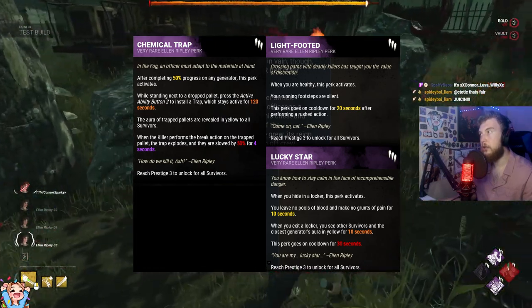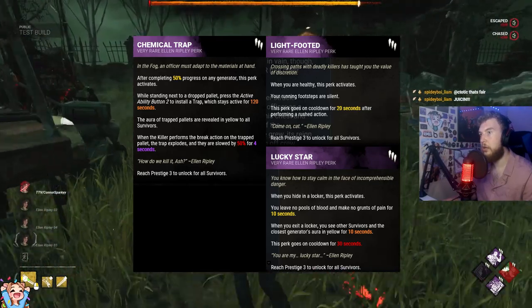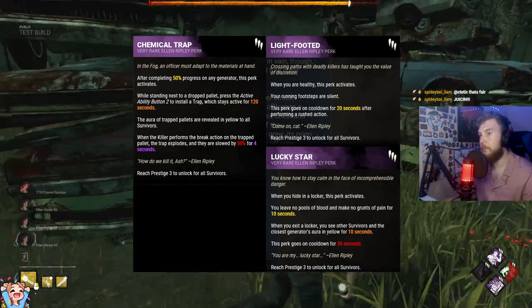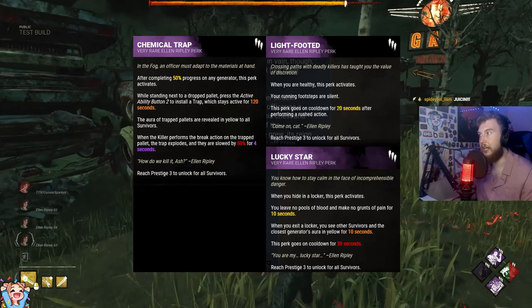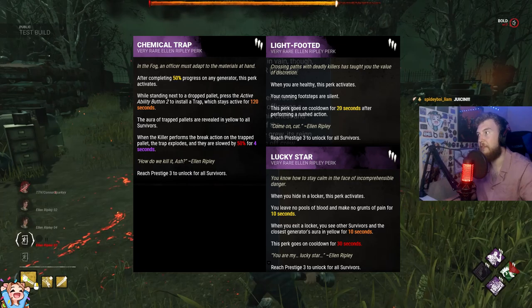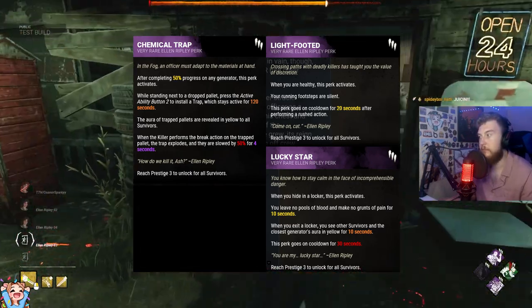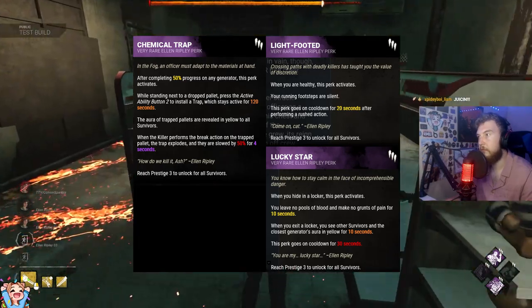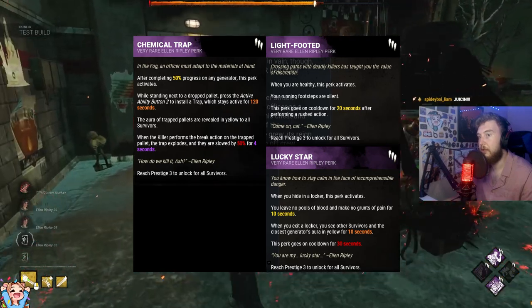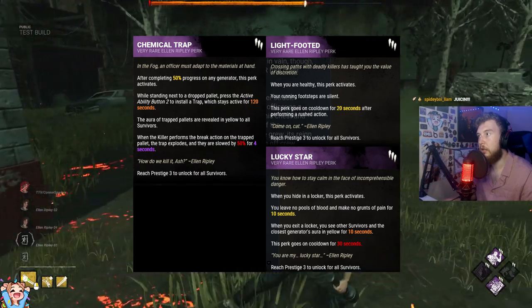The third and final perk is Lucky Star. When you hide in a locker, this perk activates. You leave no pools of blood and make no grunts of pain for 10 seconds. When you exit the locker, you see other survivors and the closest generator's aura in yellow for 10 seconds as well. The perk then goes on cooldown for 30 seconds. I think this is the weakest of the three perks. However, if you're new to the game and struggling to find other survivors or generators on certain maps, this might be a useful perk.